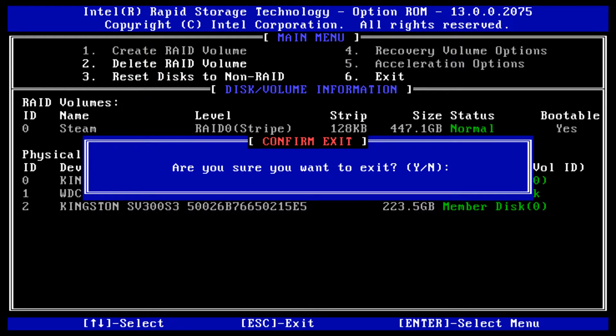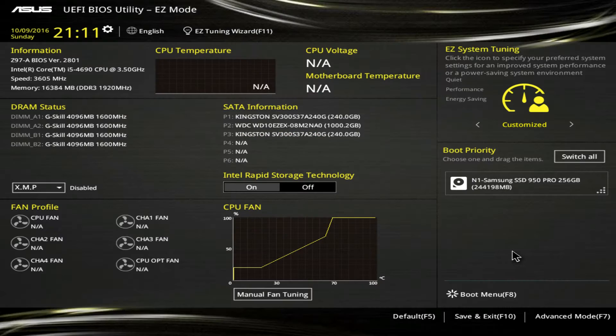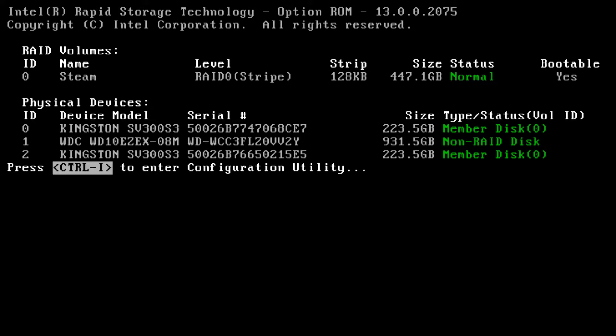Now I'm going to hit ESC to exit and hit Yes. We are going to let it boot. Hit Cancel, then go ahead and hit Save & Exit. You're still going to get this warning — don't worry about it. It's because the third drive is not included; you did not RAID the third drive.